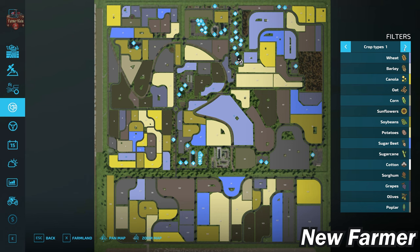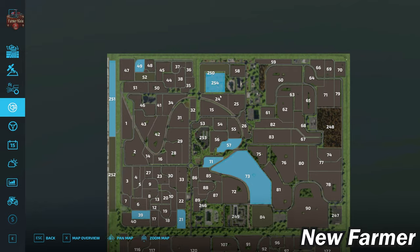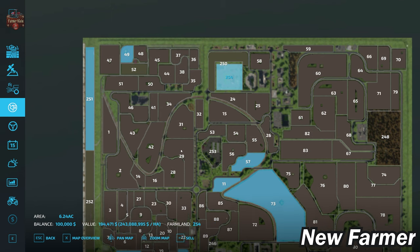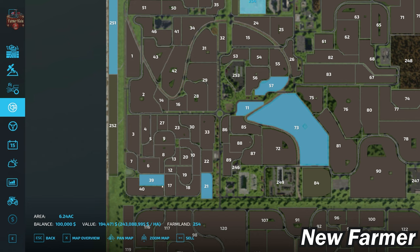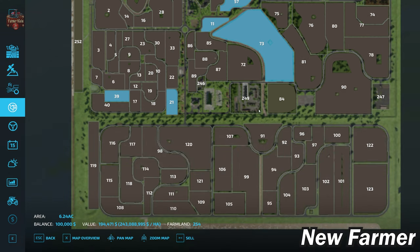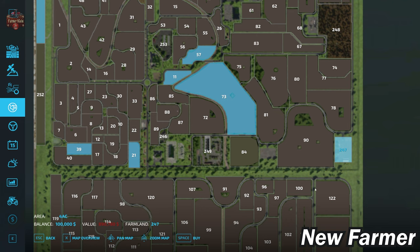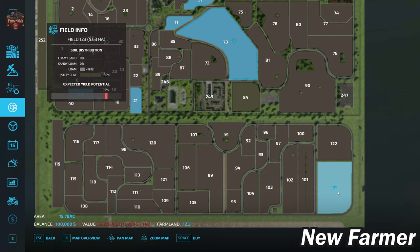In addition to the standard crops available in Farm Sim 22, this map also includes field grass as an additional crop. Looking at our lands area, we start out owning farmland ID 254 — that is the main starting farm. In alternate play mode that can be bought for $194,471 and is 6.24 acres in size. We also own farmland IDs 49, 251, 57, 11, 73, 21, and 39. There is a secondary farmyard available at farmland ID 249 for $261,000. We also have two BGAs: one at ID 253 for $972,000 and one at ID 247 for $890,000. Plots 122 and 123 are set up as buildable areas.